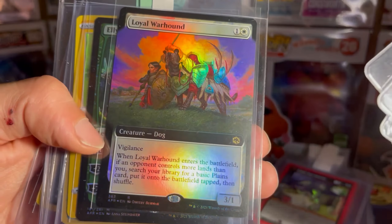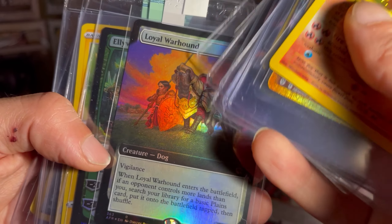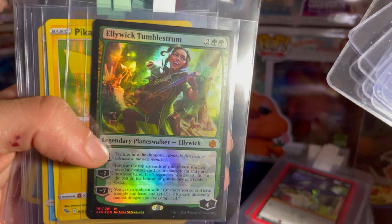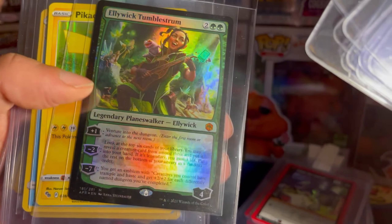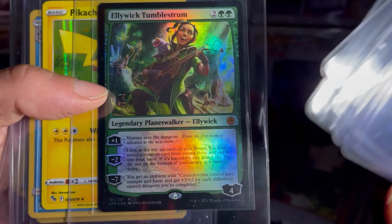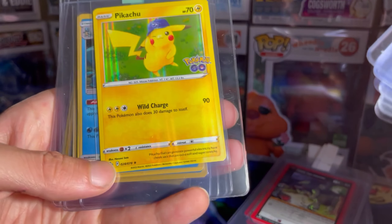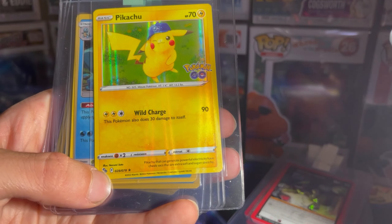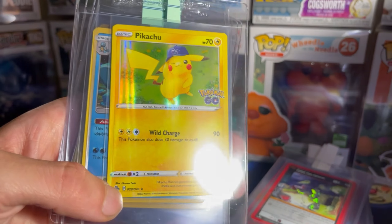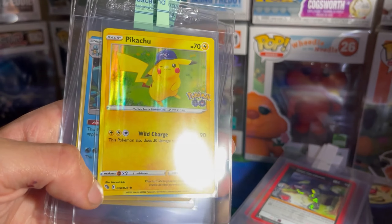Adventures in the Forgotten Realm — Oil Warhound, the extended art. This one is Eliwick, the mythic from AFR again — not worn too much, but just wanted to get it cased up. This is the Pikachu English promo for Pokemon Go, and man, this thing is super full holographic — super cool.